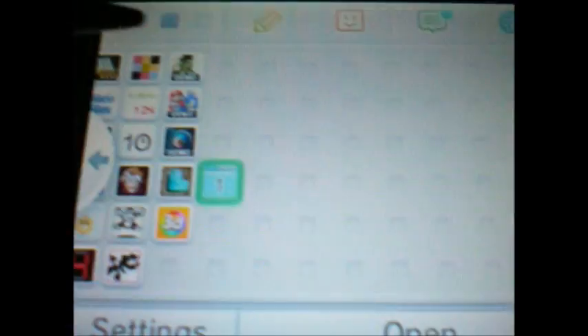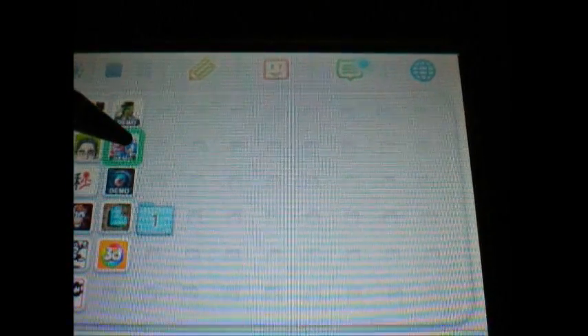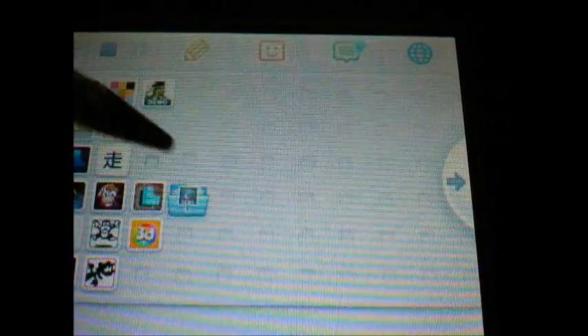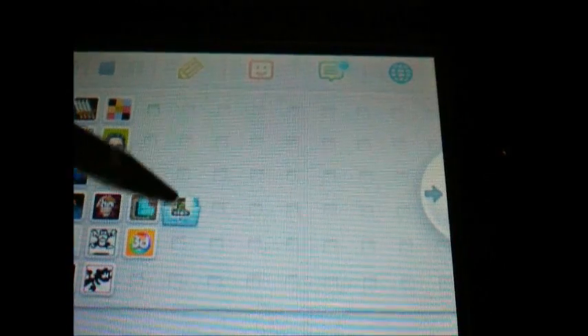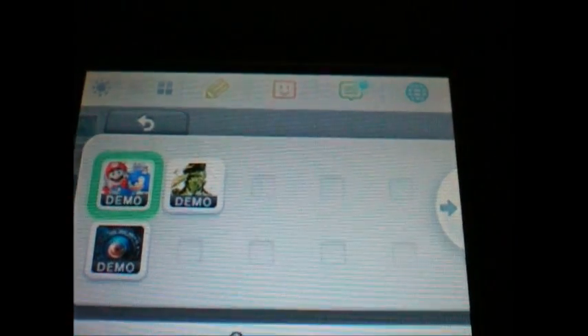Up top it says 'one new folder.' You can open the folder and it will show what's inside of it. We'll show it off here — we're just gonna put the demos in here. So we just drag and drop. There we go, it went in. I don't know why it didn't go in the first time. There we go, they just go in. There's Metal Gear Solid in there. We tap it to open and you can see the demos.